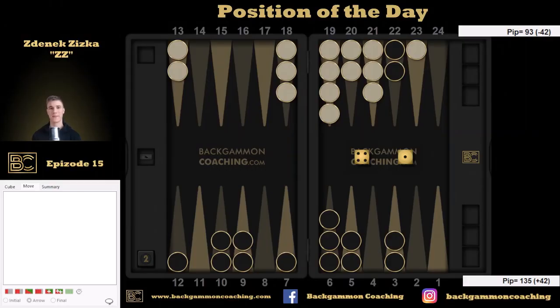Hi guys, this is ZZ here from Backhand Coaching and today we've got another episode of Position of the Day. Today's position is number 15. We are black, we are 42 pips down and we are about to play for one.